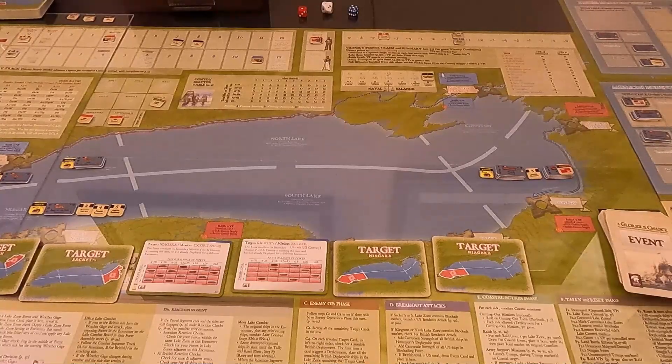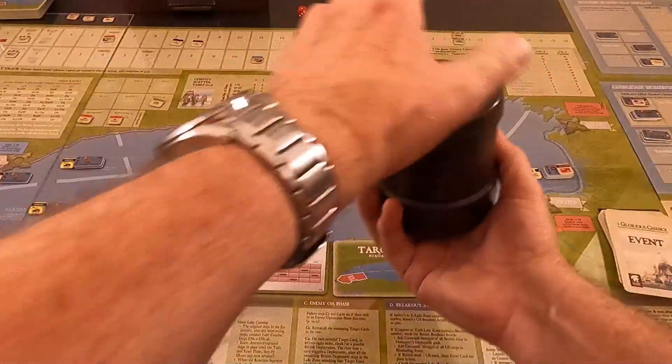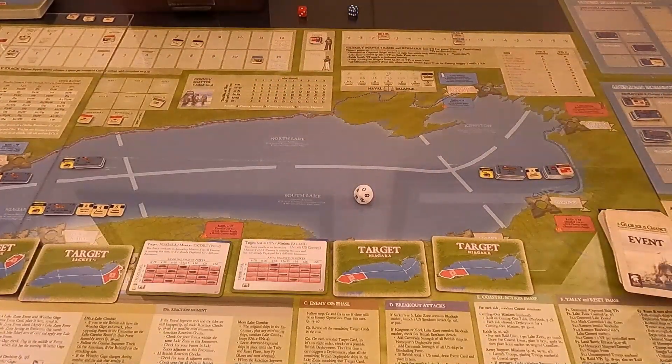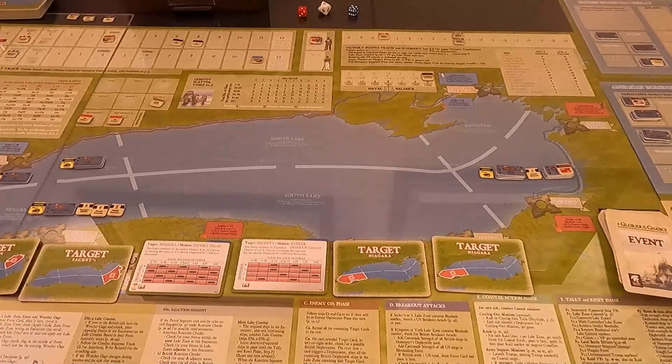Looking up the force assembly rules on page 25-26. I need to roll a five through nine, and I get plus one because they're in the same zone. I rolled a ten — that's zero. Reaction failed. I could not get out there to help these guys.